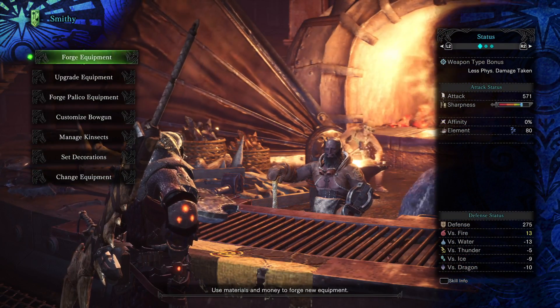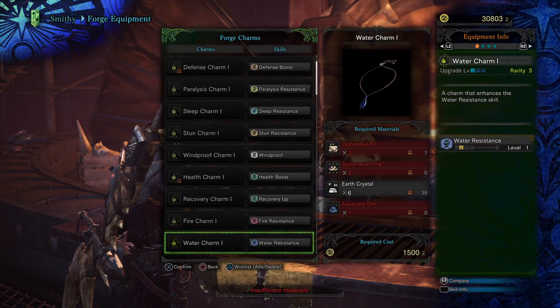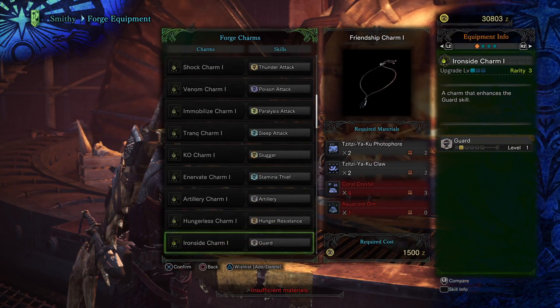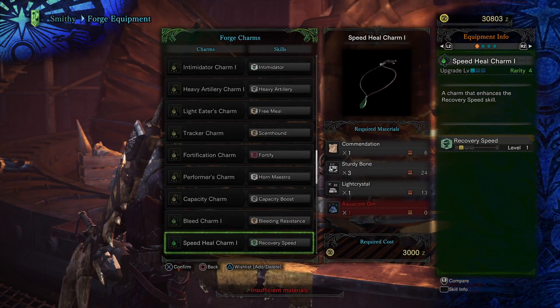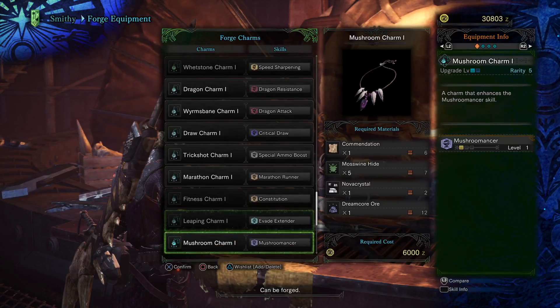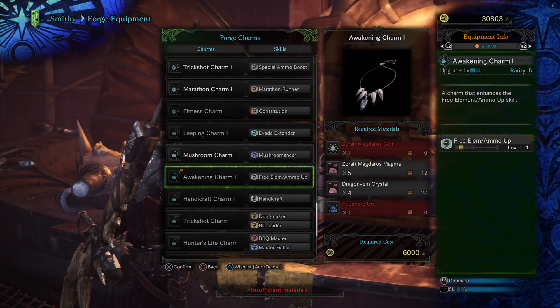So if we go back to the smithy, go to Forge Equipment, and then go down to Charms, there is a charm that does have that skill on it. Let's find it and have a look at what items you're going to need to create it — this would then increase the amount of elemental damage your weapon does. There it is — it's called the Awakening Charm.